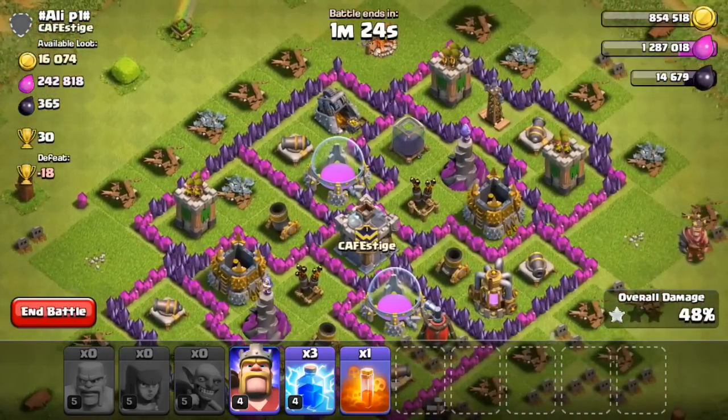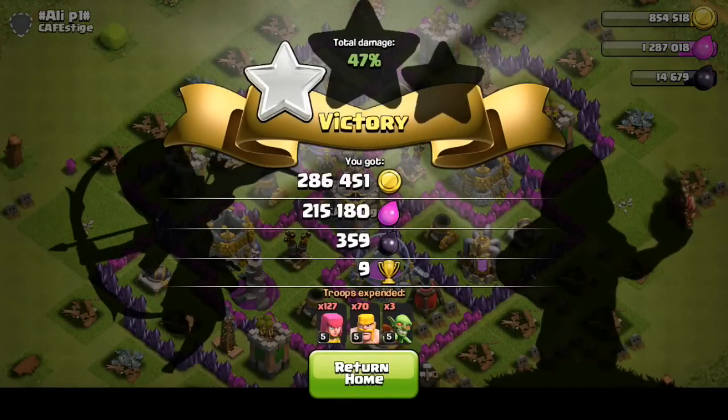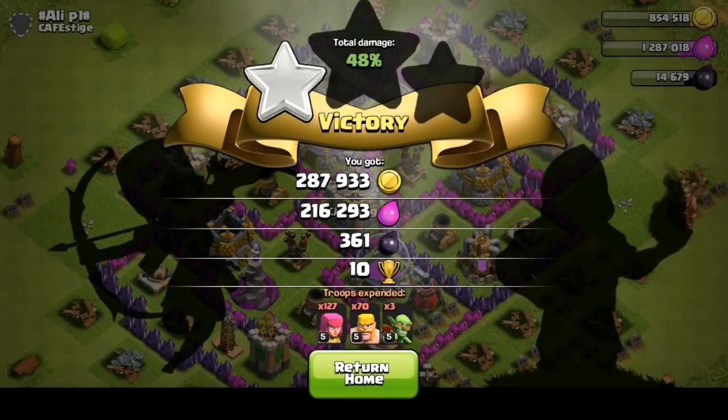We're at 48%, doesn't look like I'm going to be able to get the 50, so I'm going to go ahead and end the battle right there. 287,000 gold, 216,000 Elixir — not bad at all for the first raid of the day.